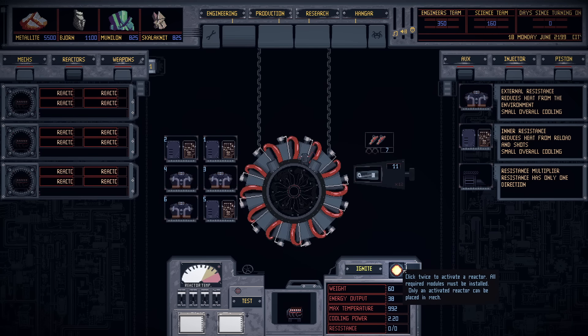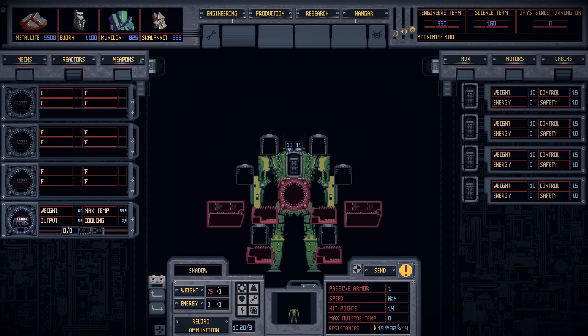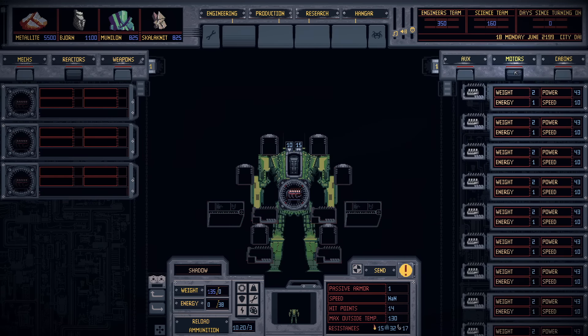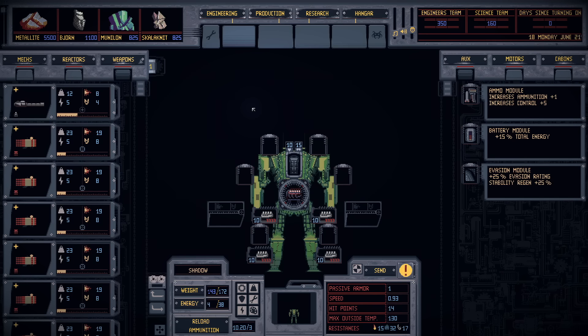Now we just ignite it — beautiful. Start spinning up, run the nice test right there, check it doesn't immediately explode or something. It's actually running very cool indeed because of all the extra cooling I plugged on. Now that it's set up correctly, we can put it into the robot. It's now got a certain amount of energy available, but it's way, way overweight. We've only got basic motors right now, so just plug on four of them so the robot can support more weight. The robot will now not immediately fall over and collapse — that's really good news.